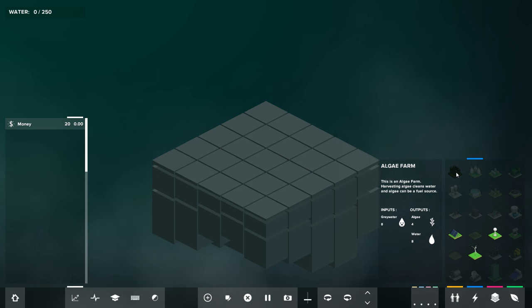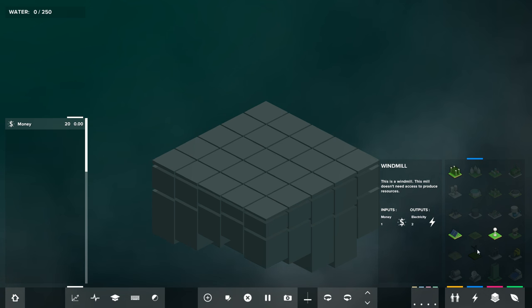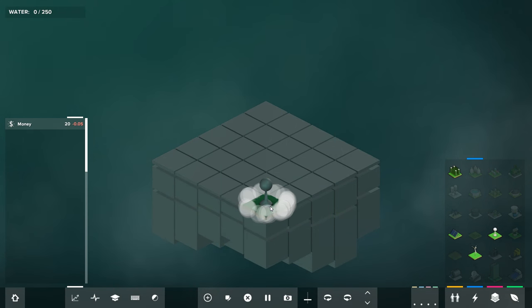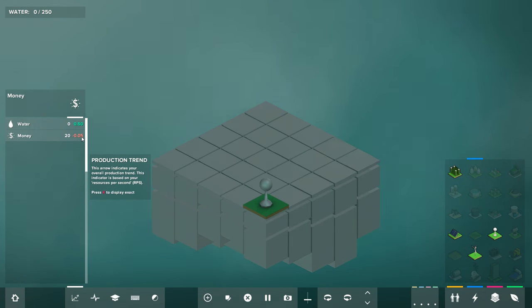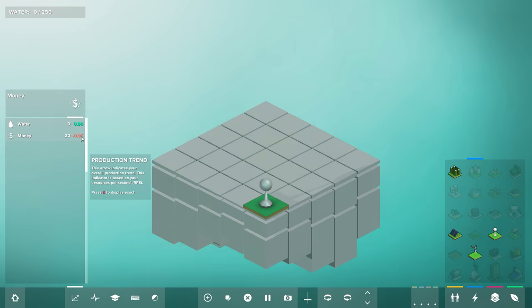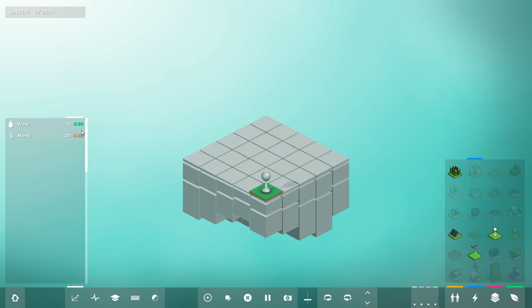We also have a water tower which takes money and produces water. We have solar panels that produce electricity for free, and windmills that take money but produce more electricity. So already we can see we could just plop down a water tower, and our money is going to go down 0.05 per second. Every 10 seconds we lose 0.5 money and every 10 seconds our water goes up by 0.05. We can tell we're going to run out of money a lot faster than we'll actually get to 250 water. So that's not going to work.